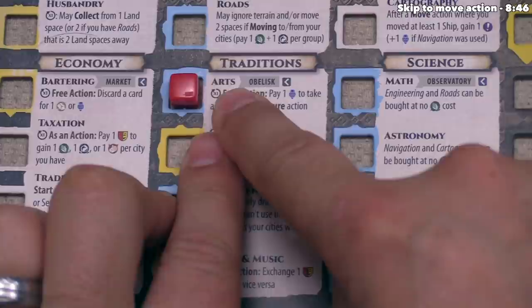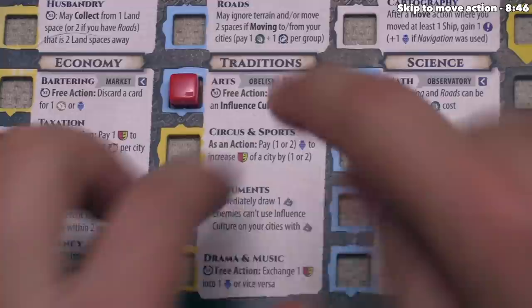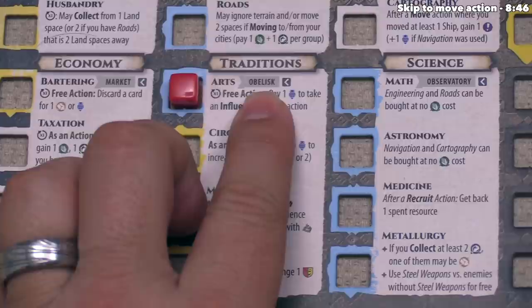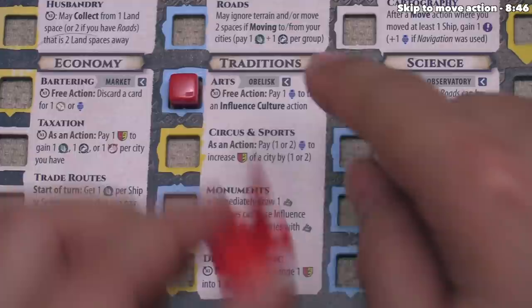Let's focus in and learn a little bit more about the arts advancement we just gained. The first thing you'll notice is it says 'obelisk' with that arrow icon next to it. Whenever you see that arrow icon, that means the thing it's associated with has to do with the expansion content in the Monumental Edition. Since we have arts, for the rest of the game we have unlocked the ability to construct obelisks. If you weren't playing with the expansion, you would simply ignore the part with the arrow next to it.